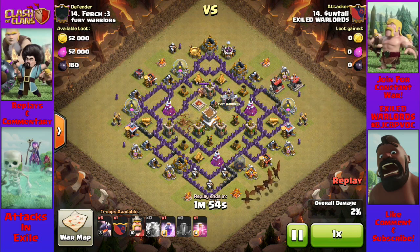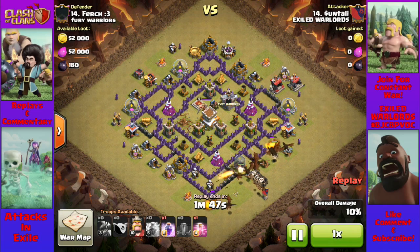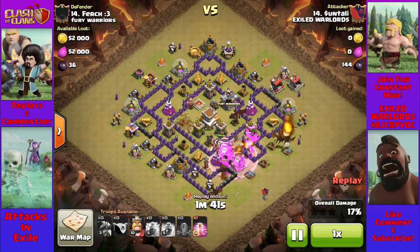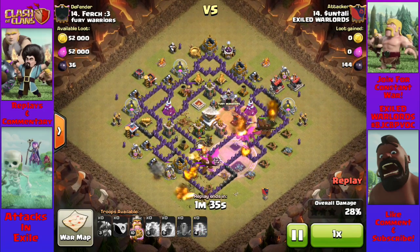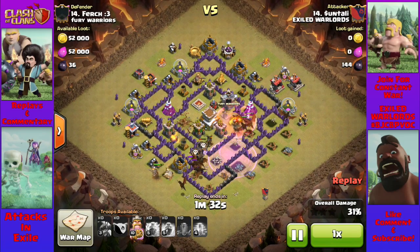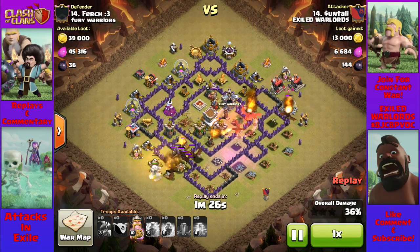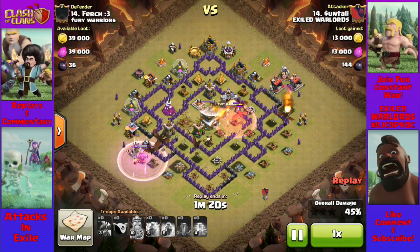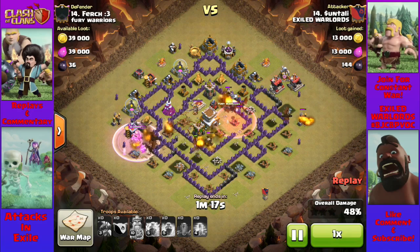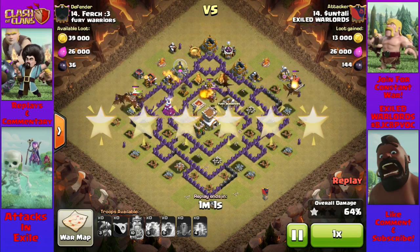How about another dragon attack by Centali? Again, she Zap Quakes the Air Defense that's farthest away, and she enters from the side with two Air Defenses so that her dragons can get in and take them out as soon as possible. She didn't come in from behind the Air Sweeper this time, but she did hit it from an angle so it won't be a threat. You don't even have to lure the Clan Castle when you do this — at this level it's almost always a dragon in there, and your dragons will outnumber it. In fact, it may even pull some of your dragons further into the core. Great job, Centali, on a six-star war.